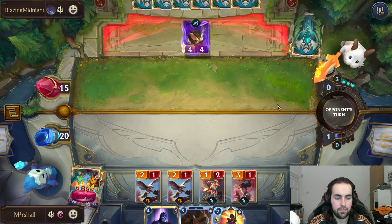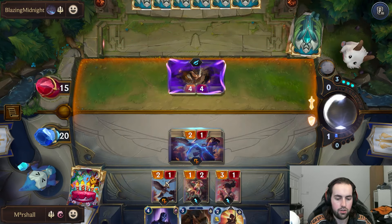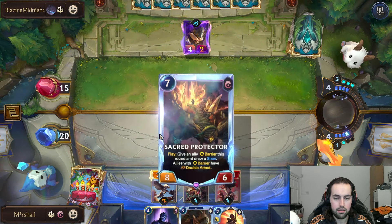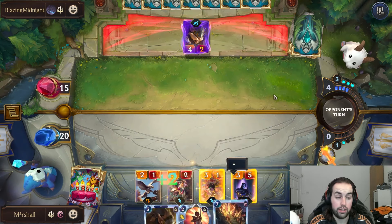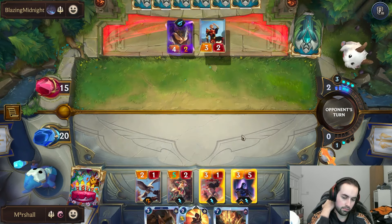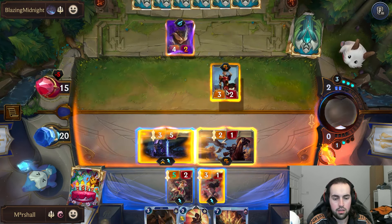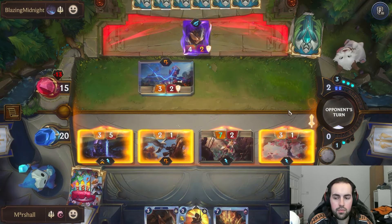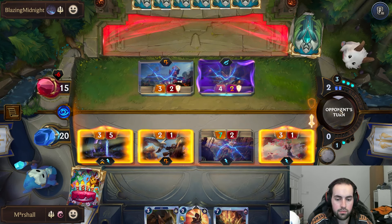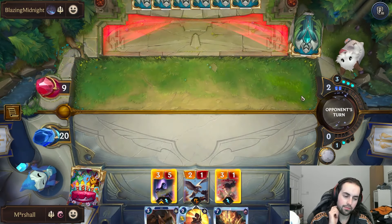We'll block like this because then we can kill it with the Shen, giving barrier to the tracker, and then getting a trade there. Sacred Protector is really good as well because it means if this Shen dies we know we're going to get another one for turn eight if we play this on seven. Let's do that. We'll get a good block here.